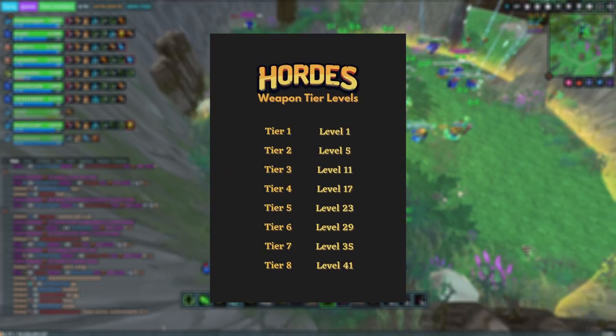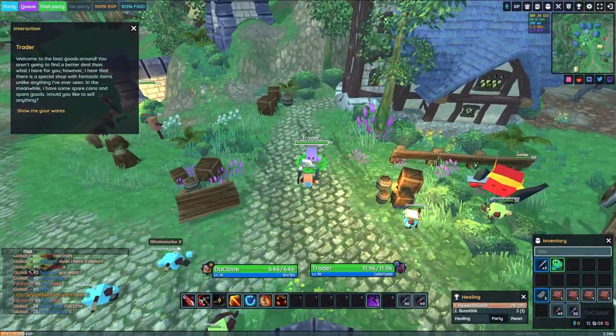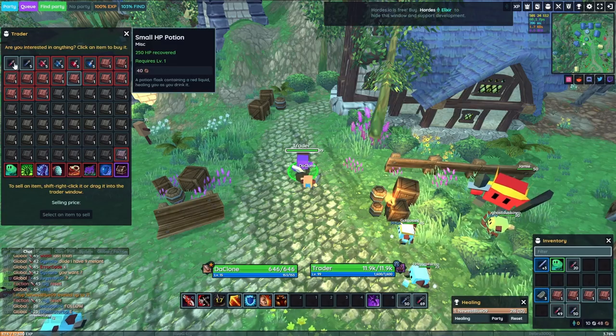Here is a list of weapon levels to know when you can switch to a higher tier. Also make sure to use your health potions or mana potions to your advantage, as you can buy tier 1 potions for very cheap at the trader in spawn.